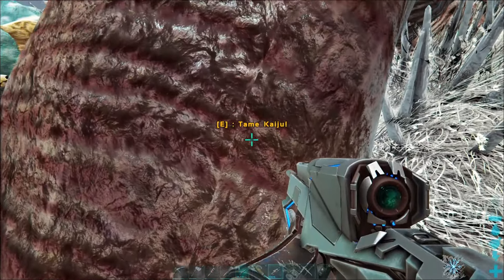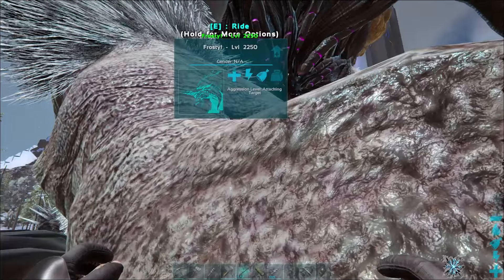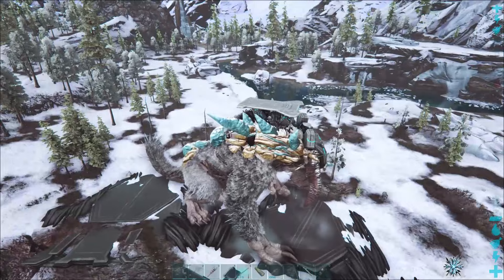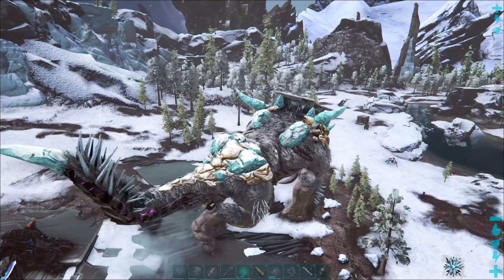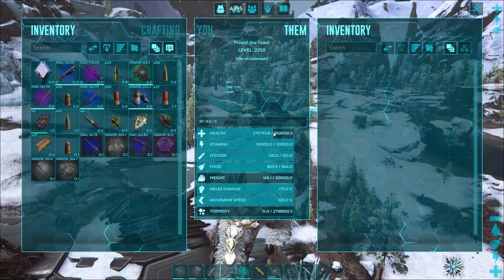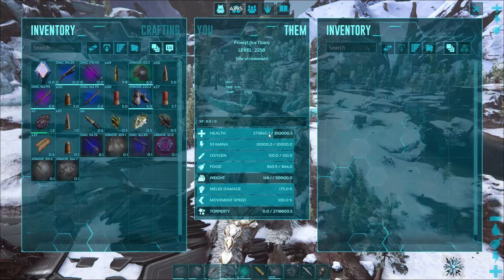Tame Kaiju! Just press E and you have tamed yourself your very own Ice Titan. Any tamed Ice Titan automatically comes equipped with a giant platform saddle that you can build on and make yourself a little mobile base, which is a lot of fun. Any damage that you've done to the Ice Titan will carry over, so try to only shoot the corrupted nodes if your intent is to tame it.